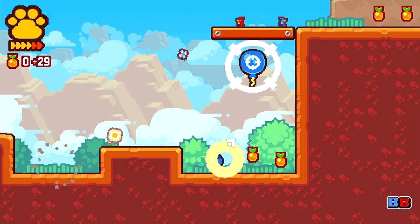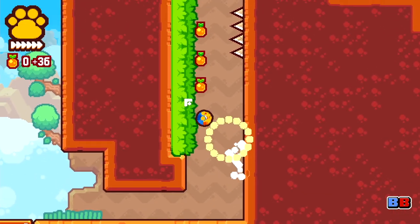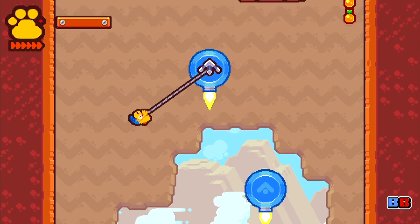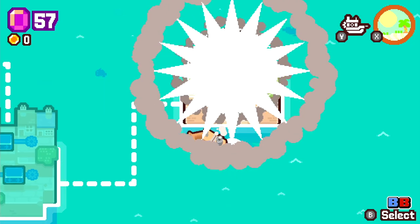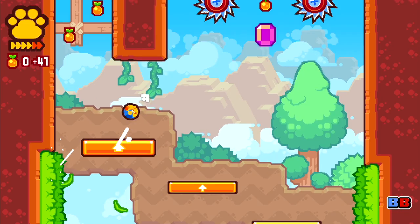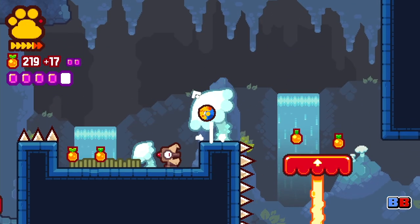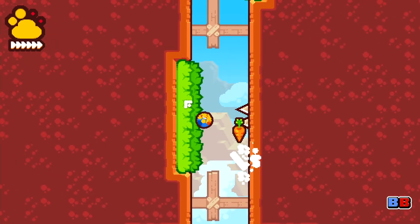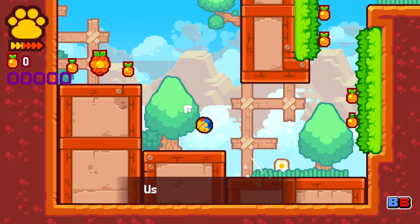For example, after picking up practically every single gem available in the first world, along with some of the early levels in the second world, I found out that I was able to challenge the second world's boss directly. That being said, the levels in between do introduce several of GrappleDog's mechanics that came into play in that boss level, so trying to force your way through the game as fast as you can might be purposely playing on a harder difficulty.